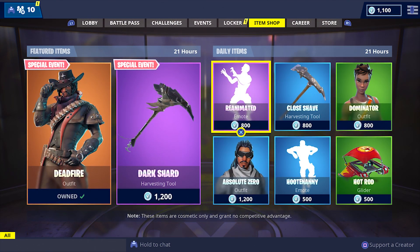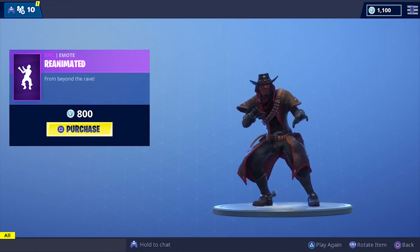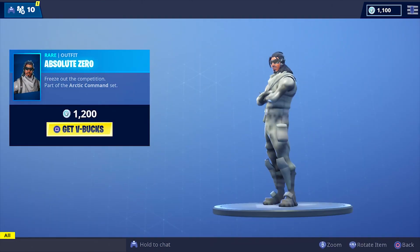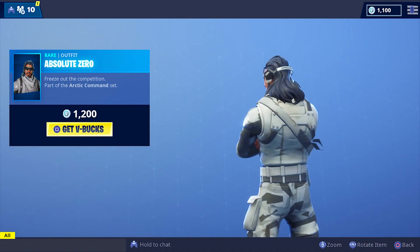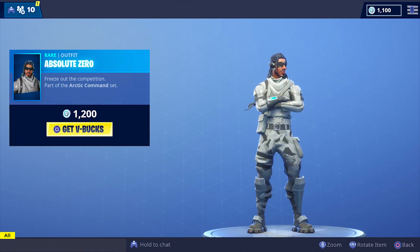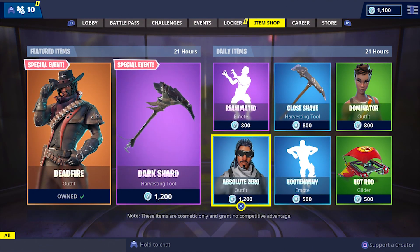We got the Reanimated emote — honestly not my favorite emote that I've ever seen. The Absolute Zero is part of the Arctic Command set. I like the girl version of this one a lot better, but this one's still really cool. It's only 1200, so that's probably why there's no back bling. I really like this skin just because it's white and it looks really cool — it looks like arctic camo.